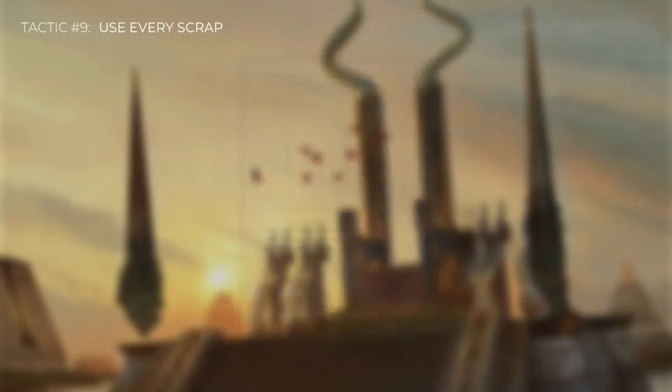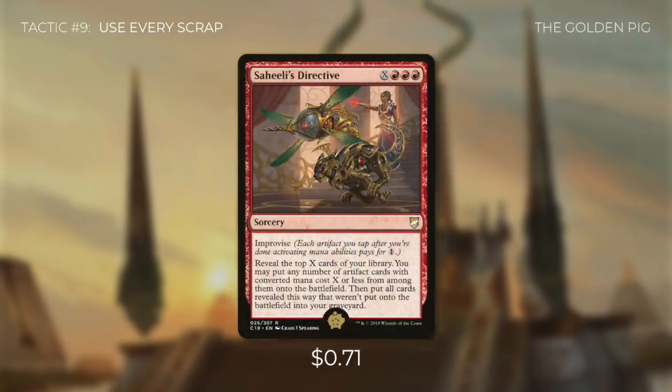The golden pick of this deck — the number one card out of the 99 — is Saheeli's Directive. It's a sorcery that costs X red red red, but it has improvise, so we can tap our artifacts to help pay for it. It says reveal the top X cards of your library; you may put any number of artifact cards with converted mana cost X or less from among them onto the battlefield, then put all remaining revealed cards into your graveyard. We're going to have a ton of equipment on the battlefield already, and we can tap each piece to add into that X. The higher we can make X, the more likely we are to get more equipment onto the battlefield. This card can heavily swing the game in our favor — the more cards we reveal, the more equipment we get to attach to our commander — and that's why it's the golden pick.